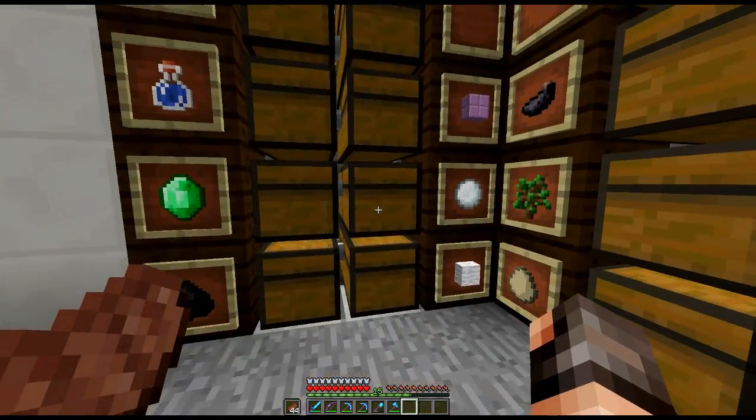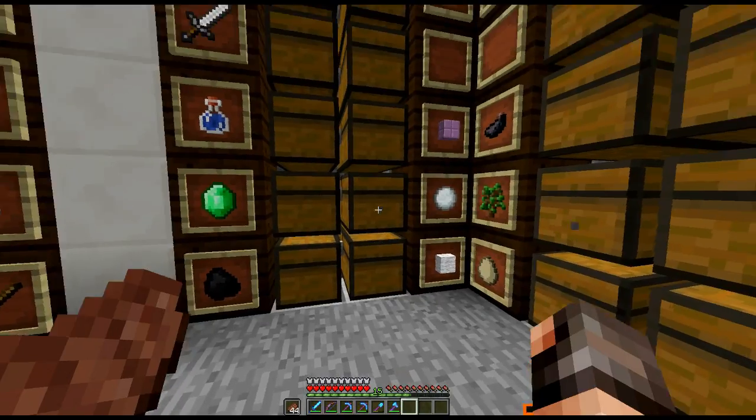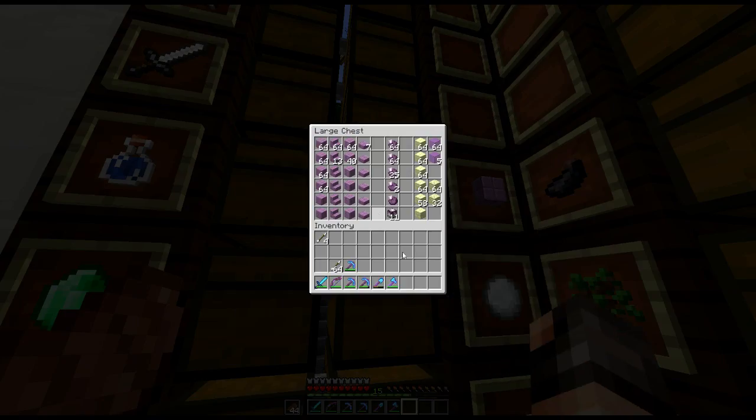There's nothing really too major — they've tweaked a few things including some combat stuff. We are back from The End, so let me show you what we got. We've got ourselves a load of purpur blocks, some chorus flowers, end stone, steps, pillar slabs — those are all the new blocks — and the chorus fruit as well.